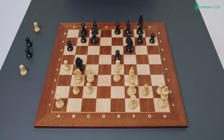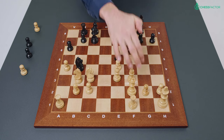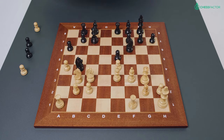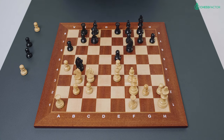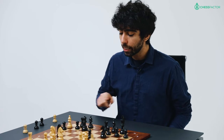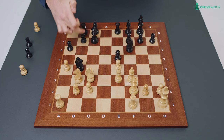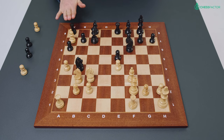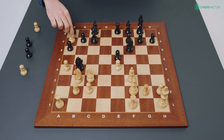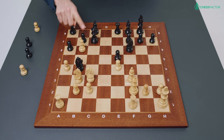Black plays knight to b4, striking at the pawn on c2. It's defended, but now for example white can no longer move his queen away from the defense of the pawn into an attack on the kingside, because knight takes c2 would be a really devastating move. Magnus's idea is very typical here — he plays bishop a7. The point is that the rook on b8 was supporting a possible b5 push, so by playing bishop a7 the rook is forced back onto a8, which is a less useful square. Only after forcing it back does white plant the bishop on b6.